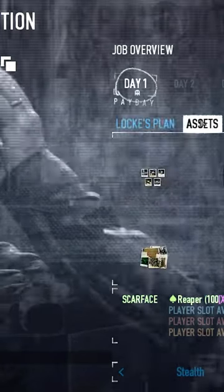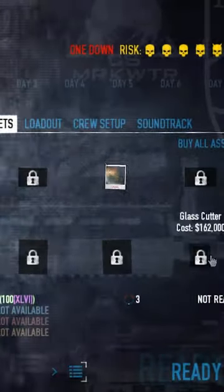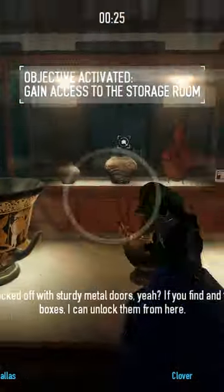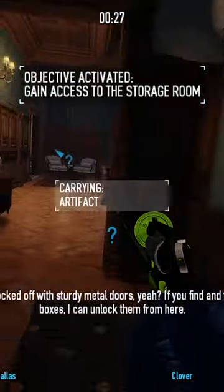How to get the copycat perk deck in 2023. Load into Shacklethorne Auction and get the Glass Color. After you get in, you will notice that every glass is quite a trouble and you can take a lot of artifacts from all across the map.